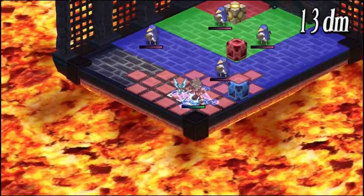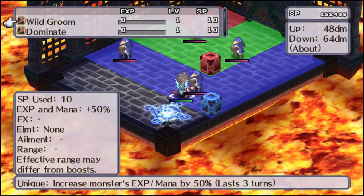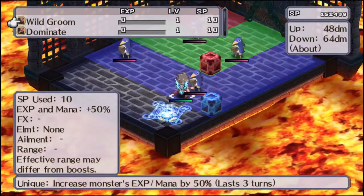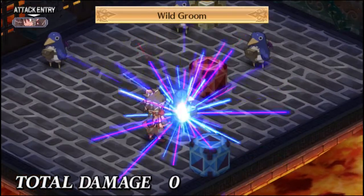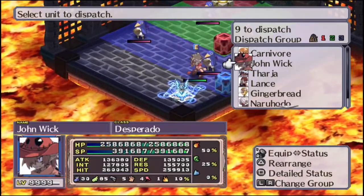Wild Groom increases Monsters' EXP and Mana by 50%. This is evidently something you would use on an enemy monster to turn them into experience pinatas.